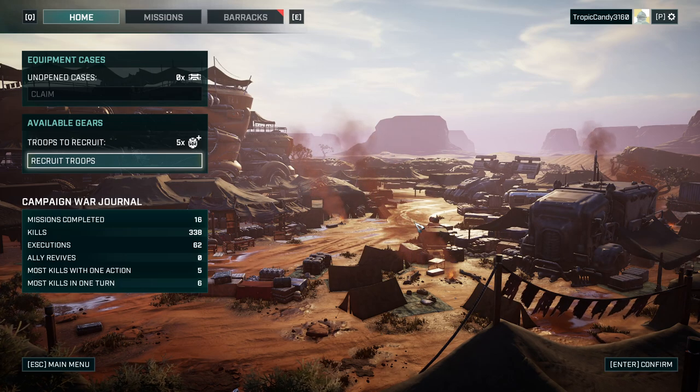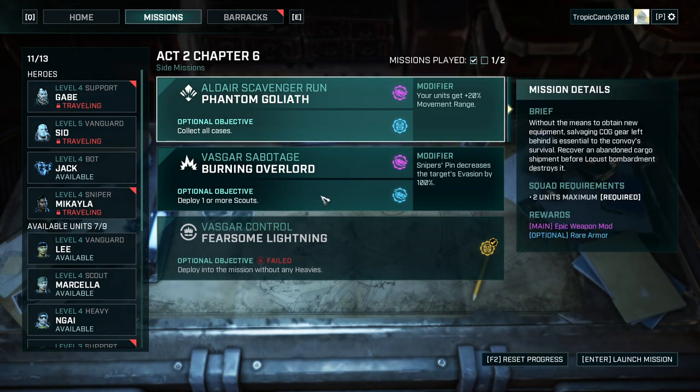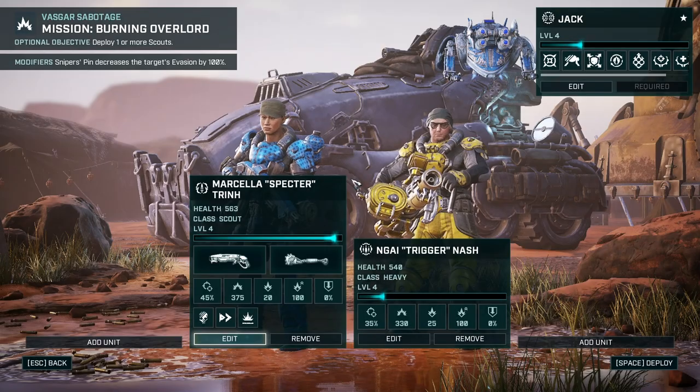Hello and welcome back to another episode of Gears Tactics. My name is Saiken and today we're continuing our blind playthrough of the insane difficulty run. It is Act 2 Chapter 6, and I'm still torn between Phantom Goliath — which is more loot — and a Burning Overlord, which is less loot but we can bring more troops, and that means more fun.